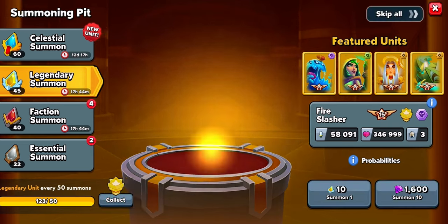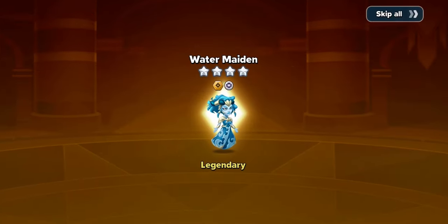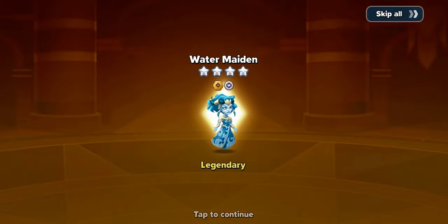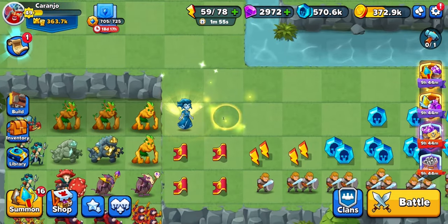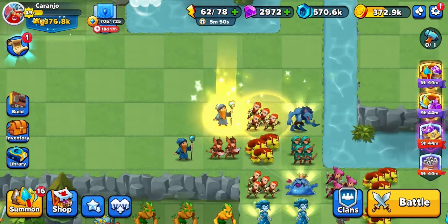Slime King. Water Maiden. Water Maiden - very welcome, love her. Also against the fire ancient, definitely helps as she cleanses. And then lastly, another Water Maiden. Amazing - so these two will definitely add to the squad. Let's go see - 363. There you guys can see in the top. However, let's see what it gets to once all of these get added to the field.